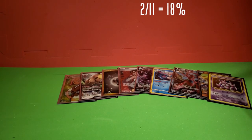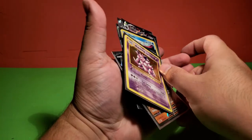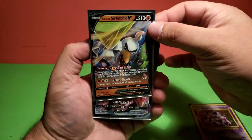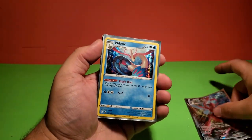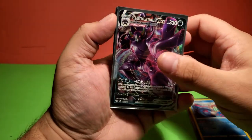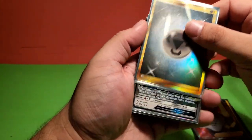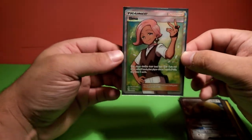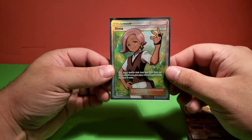Let's do a quick recap because that was the final pack of the opening. Starting with the most recently pulled and going back to the beginning of the video: the Nidoking we just pulled, the Galarian Sirfetch'd V promo from the box, a Scizor VMAX Dynamax, the Milotic Holo Rare, a Grimmsnarl VMAX Gigantamax form, a Rose Full Art Trainer, a Secret Rare Energy, a Gumshoos GX, the Ilima Full Art — and that was the first Full Art we pulled on the channel, now that I actually can recognize what a real Full Art is.